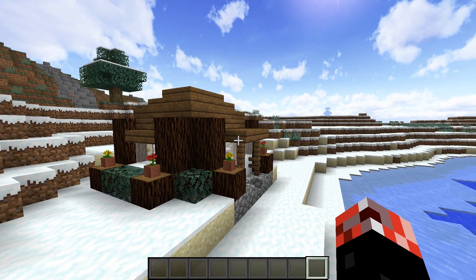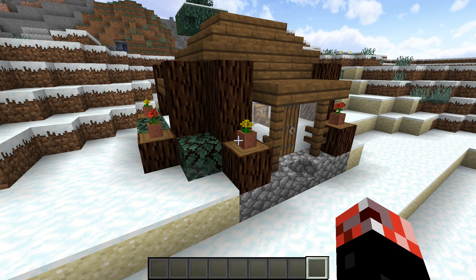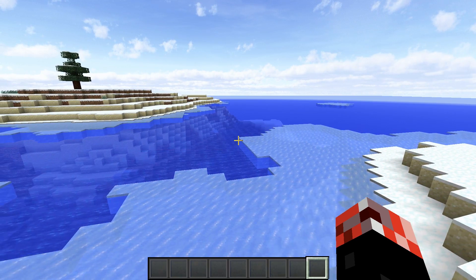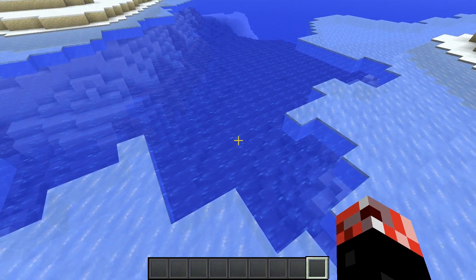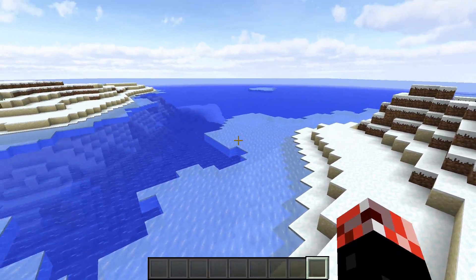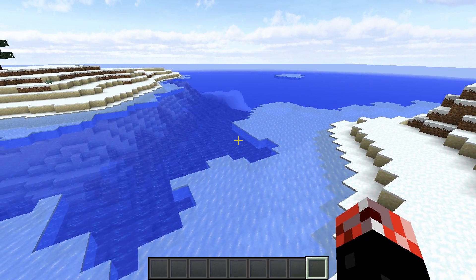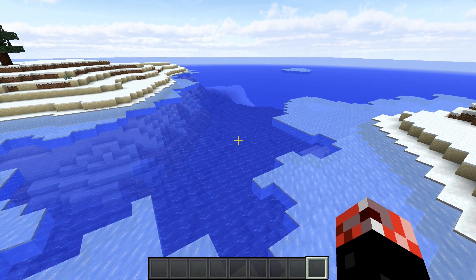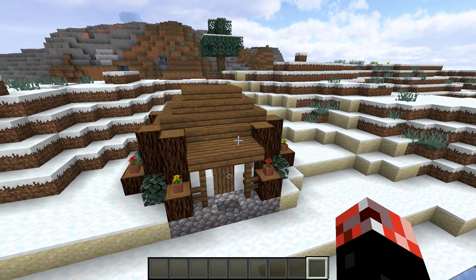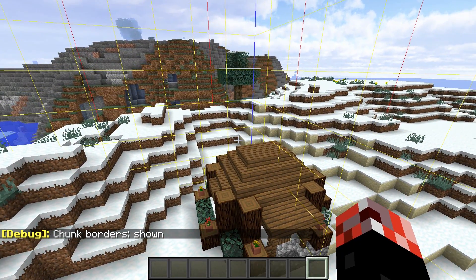So here we are in our world that we're going to be pruning chunks from. As you can see we're in a snow biome with our small house — this is the thing we do not want to get rid of. The ocean biome is right there. We are in 1.12 and there's no new ocean stuff yet. What we're going to be doing is pruning all the chunks around this base so they regenerate in the 1.13 snapshot. We press F3 and G to bring up all of the chunk boundaries.